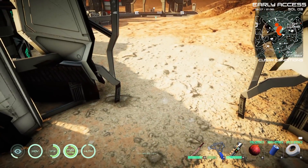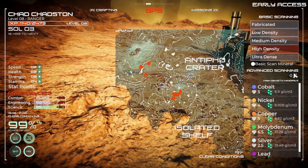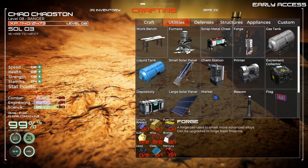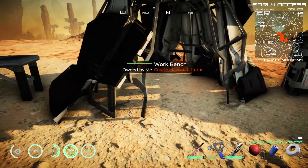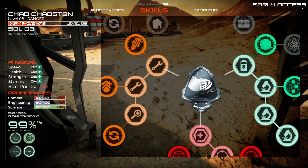I always get the furnace mixed up with the forge — yeah, furnace and forge both start with F's. Anyway, we've got to upgrade that so we can cook meat as well. First things first though, I left you guys on a bit of a cliffhanger last episode — sorry, not sorry.